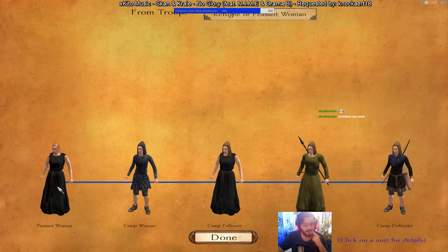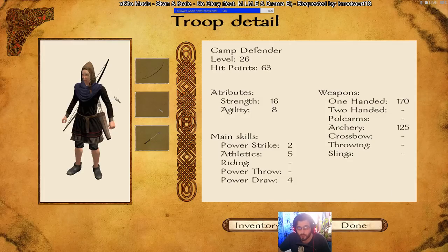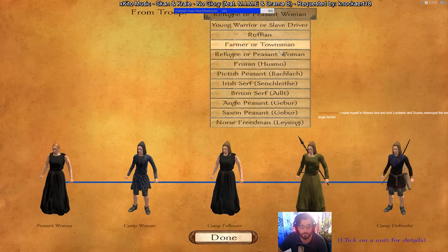Refugees and Peasant Women can be found anywhere but are very hard to level up to Camp Defender. I never managed to bring a Peasant Woman to Camp Defender — the highest was Camp Follower, and they'd die soon after. Decent archers on par with Norse Warrior Archers, but without a shield. If you manage to level them up, congratulations.